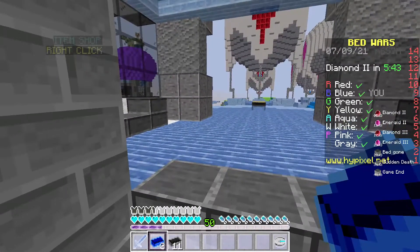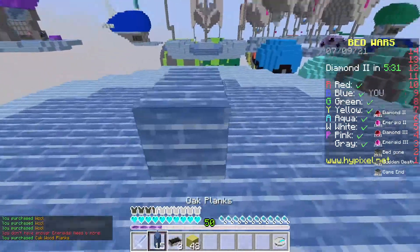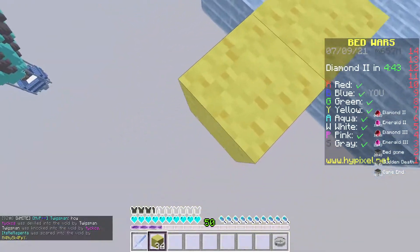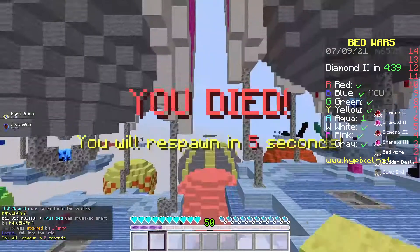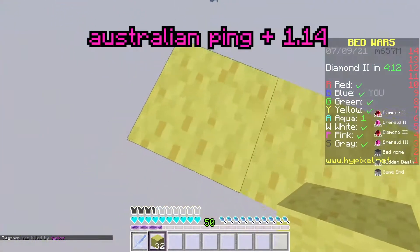What color am I? I'm blurred — it might be a bit hard to find out where I am because it looks like I'm yellow to me. I can't speed bridge in 1.14.